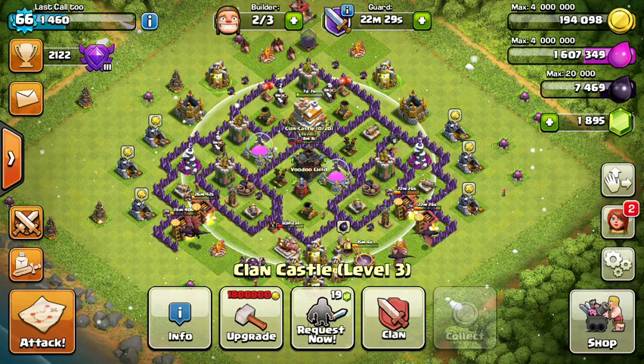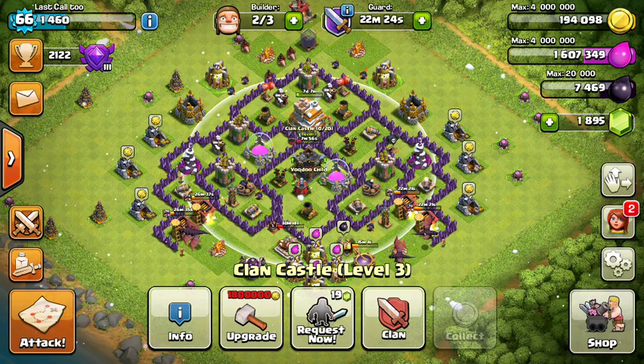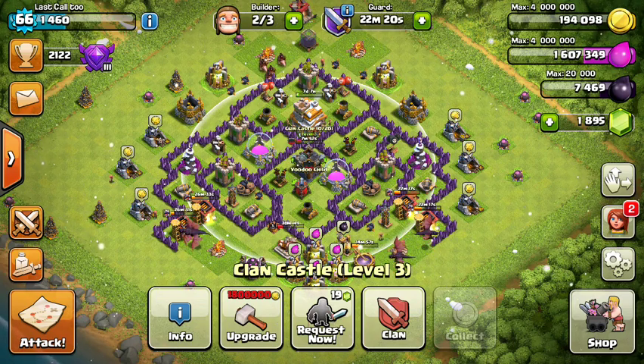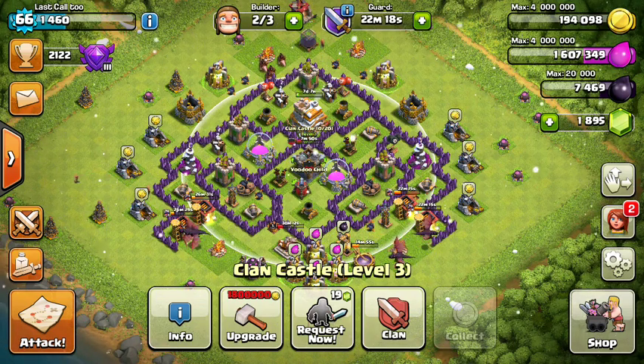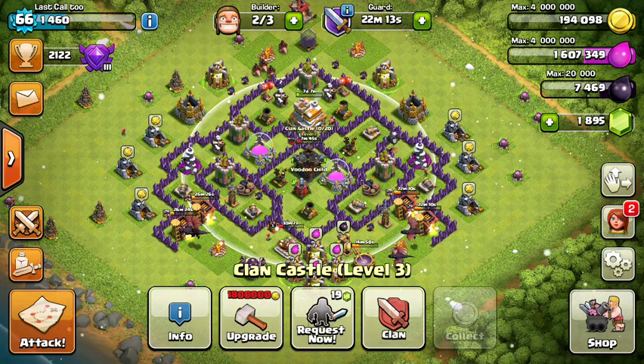I've been out doing attacks, having a lot of fun. The way that you stay like this and not a prime target is by burning gold and burning dark. What I've been doing as this account goes is using basically a drag hog attack for all my raids.